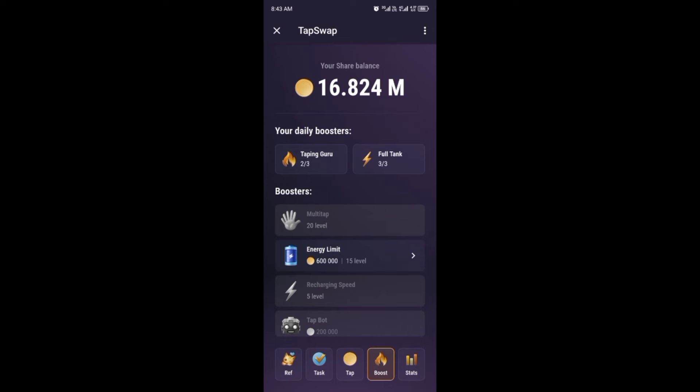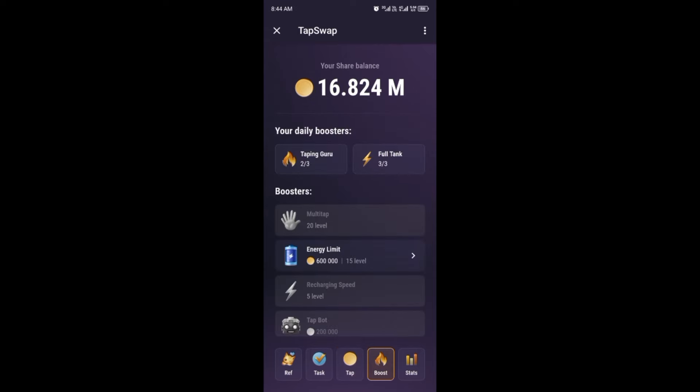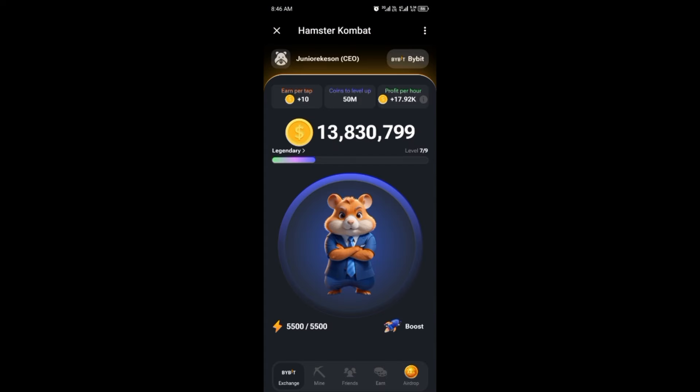Multi-tap: the more you buy it, the more coins you tap per second — you can start from one and tap more as you buy. Energy Limit increases your energy amount; I'm currently at 75 but you can increase it to 10,000 if you want. Recharging Speed increases how fast your energy recharges. The Tap Bot taps for you when you are not in the app, so if you're busy you activate it and claim the coins when you come back. The more friends you invite, the more you earn.